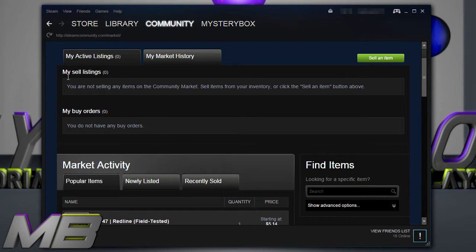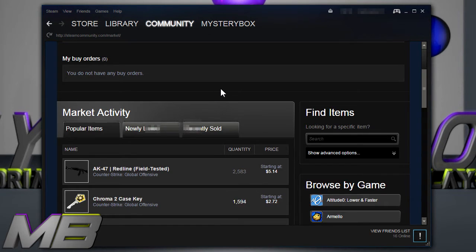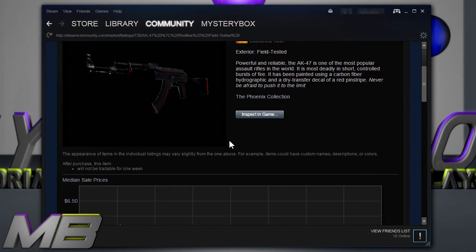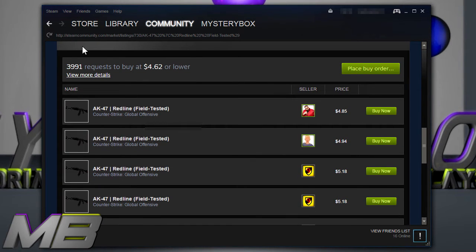As you can see here, along with my sell listings which were there before, they've now added my buy orders. Basically, what a buy order is — we'll just click on this AK-47 Redline — rather than having to refresh and snipe the market as I showed in a previous tutorial, just refreshing and hitting 'Buy Now', there's now another option where you can place a buy order.